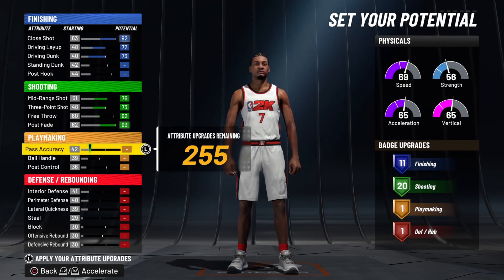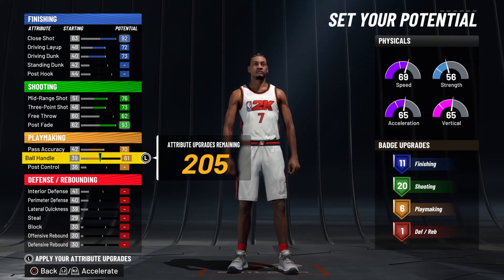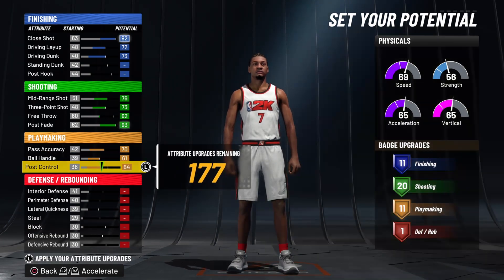Now on to your playmaking: for your pass accuracy you want to put it all the way up to a 70. Ball handle all the way up to a 61. Post control all the way up to a 74.